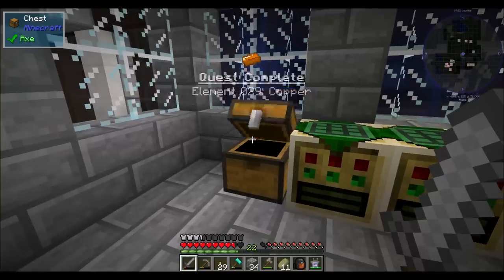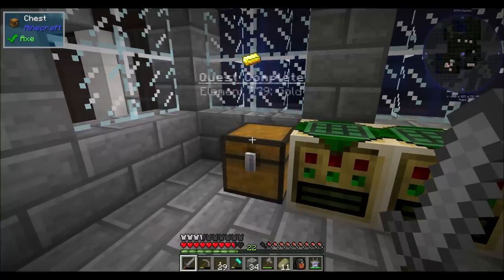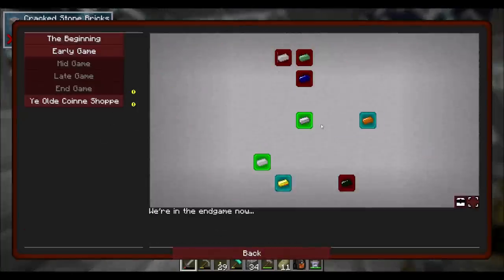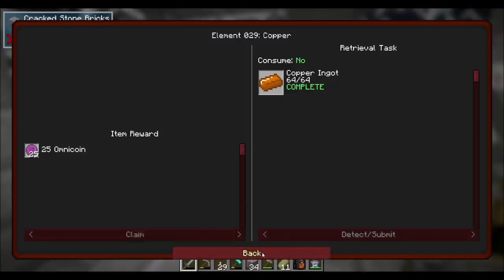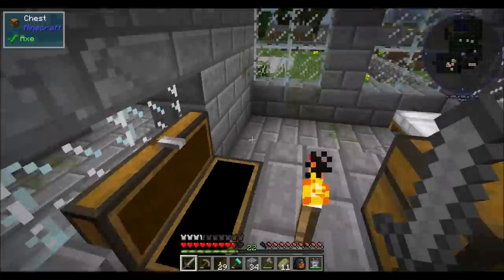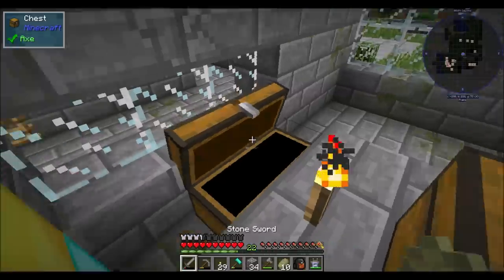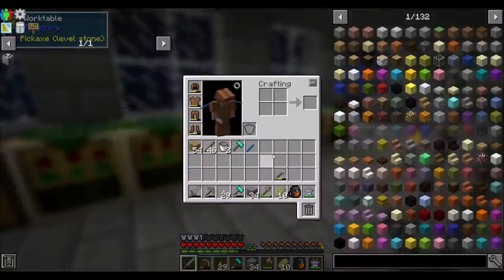Was gold also a quest? Yeah it was. Ye old awesomeness. So hey, mine coins — Omnicoins, sorry. I'll remember what these things are called eventually. I decided to start storing them in their own chest. I'm pretty close to storing them in their own drawer, that's how many coins we got going on.